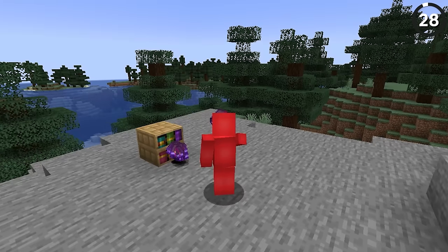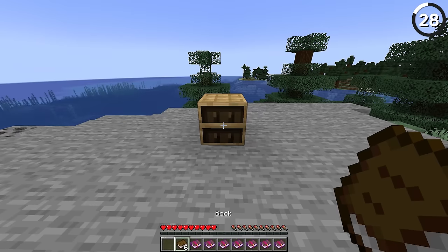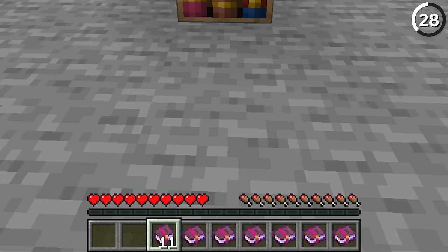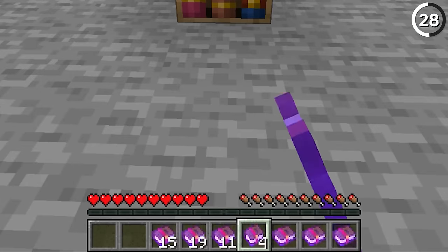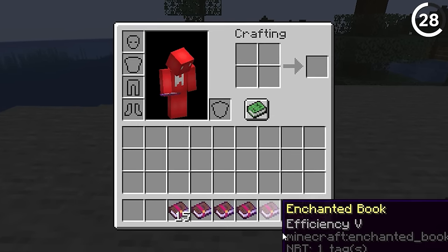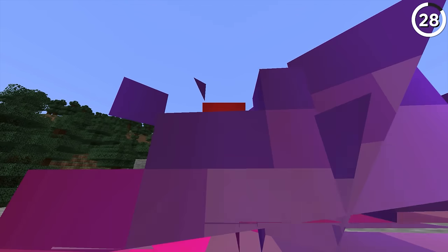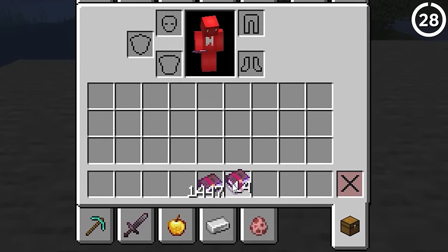When chiseled bookshelves were added, they came with a duplication glitch. Once a chiseled bookshelf was filled up with books, if you held down right click with a book of your choice, you could actually duplicate it. Since you can store enchanted books inside these bookshelves, that quickly became a way to get a whole bunch of Mending, Unbreaking III, you name it. Even more cursed is that this also allowed stacking books into one item slot, which historically was only possible with the grindstone and curse of binding books.